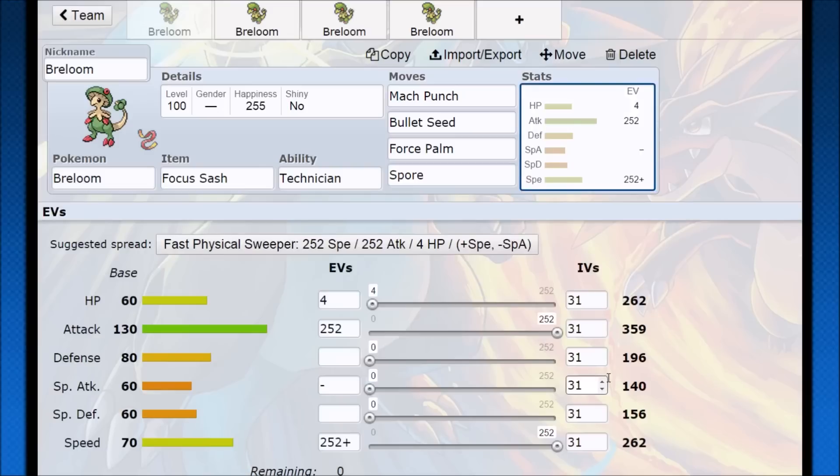The idea is you use Focus Sash to set up a Spore and then just overrun your opponent. If the opponent is slower than you, you're good to go. You don't want to really lead with Breloom — you want to bring it in on a Pokemon that's going to be slower than you. Your opponent has to make the decision of leaving that slower Pokemon in and having it go to sleep, or bringing in a faster Pokemon that can handle it and having it go to sleep. Then Focus Sash will proc on the next Pokemon, because no one wants to risk switching around on a Breloom. If you get a double Spore prediction, that could just be the end of the game right there.